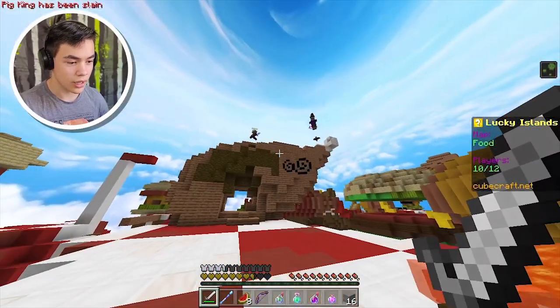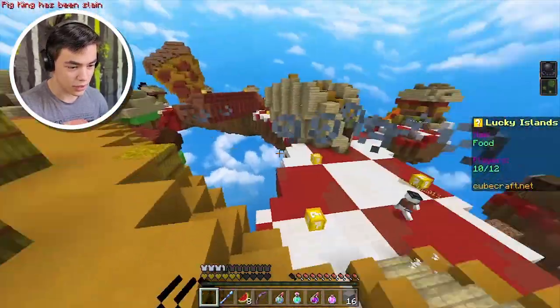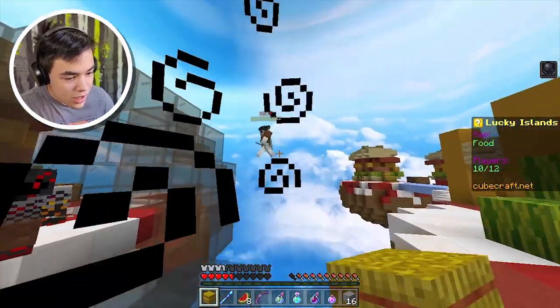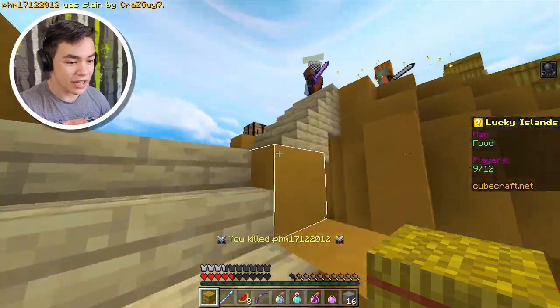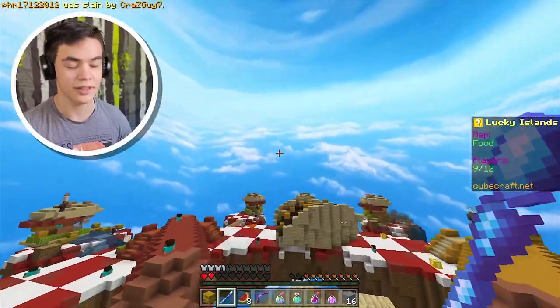Oh my god — someone threw something at me. You know what? I'm cursed, I am actually cursed. Can I just take the... okay, well, I'm done. Get out of here — there we go. How did I actually get him? What are you doing? Oh my god, I don't even have a sword. What am I doing? I died.